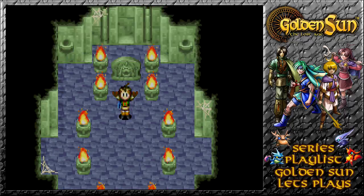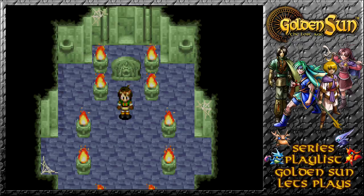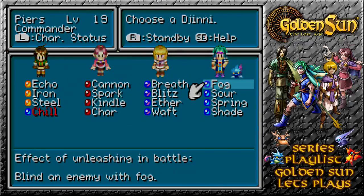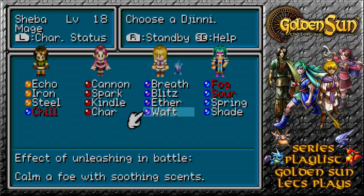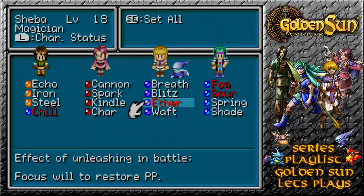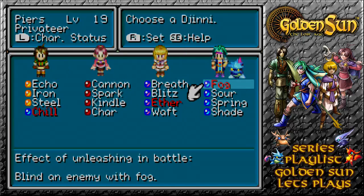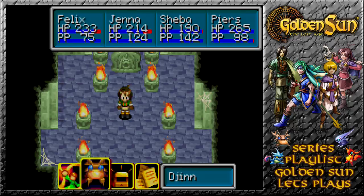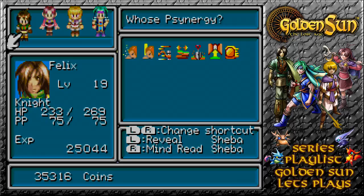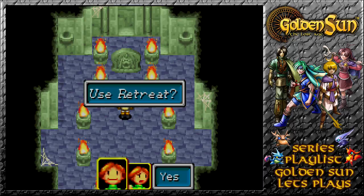We can now summon Moloch. Two Mercury and one Jupiter standby Djinn are needed, so let's stand by them already. Let's use Aether here — we've already got one Mercury on standby, so we don't need to stand by both of these. Let's stand by that one and that'll be everything we need. For now, I think we should head out of the area because I imagine that's probably everything we intended to get.